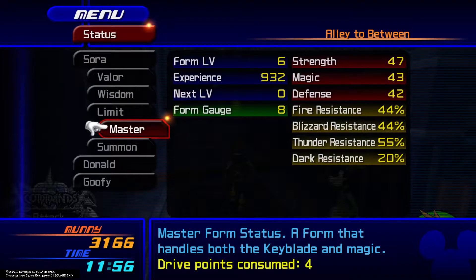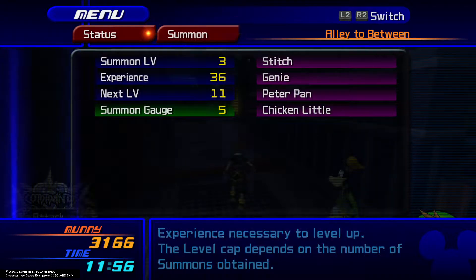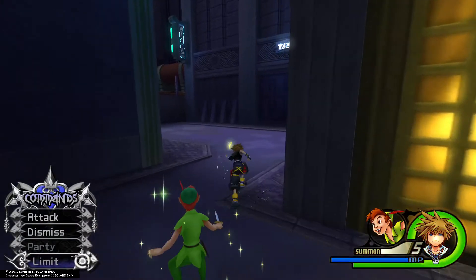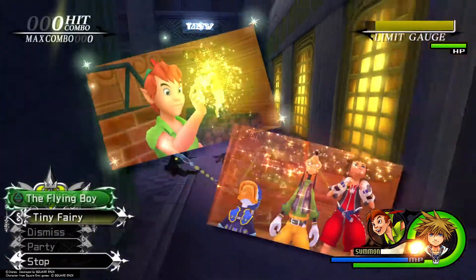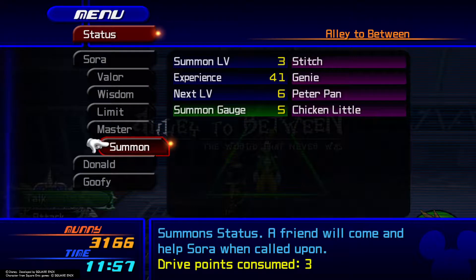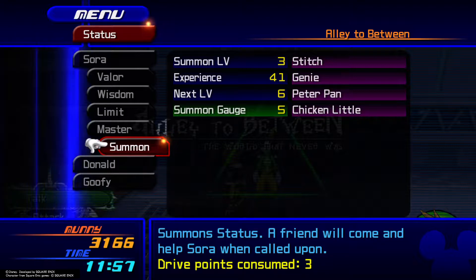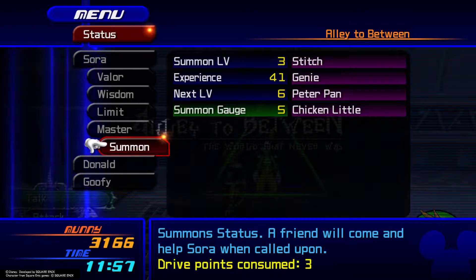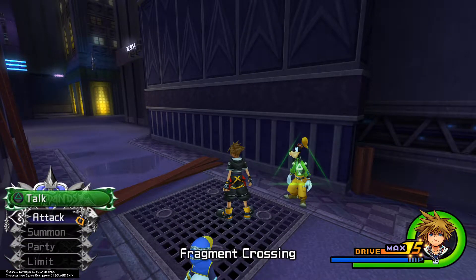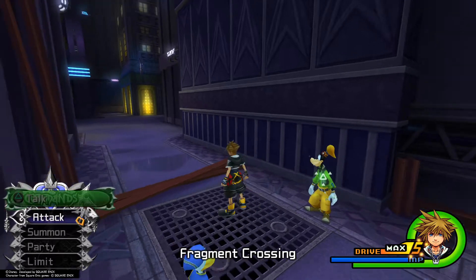If you check your status, you can also check the experience gain — next level is at 11. All you do is head back out, summon Peter Pan, initiate the battle to start Neverland, then stop it, and then head into the alley in between. You'll notice on our status we now have 6 instead of 11. Peter Pan is the fastest way to gain levels because it drains 5 every single time — you get 5 experience just by casting it and stopping, and your drive gauge is full.